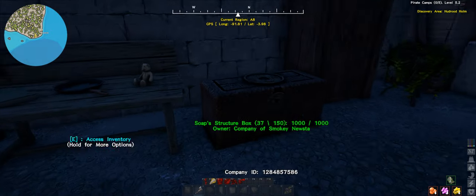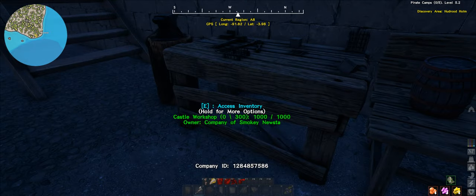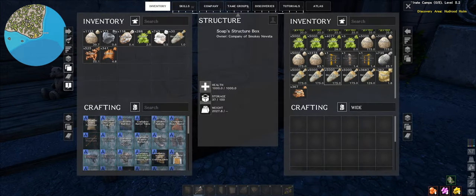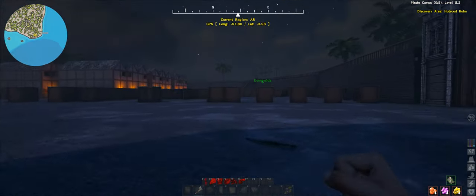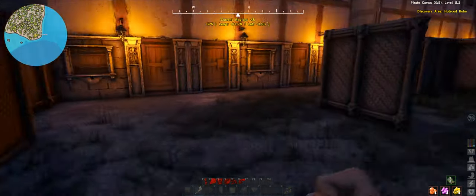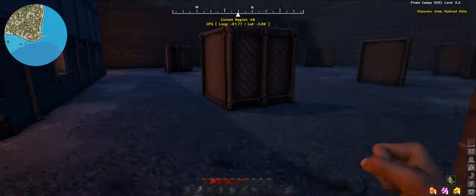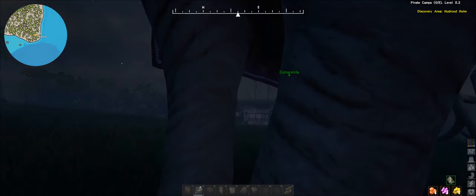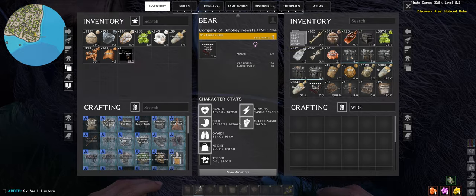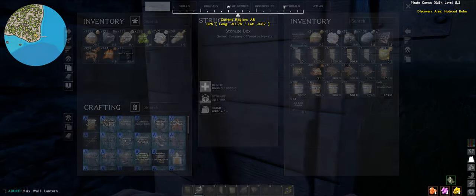Now we need lights. Did I happen to bring the lights? I probably threw them in this thing - I did not. Did I throw them in the elephant or bear? Most likely. So what I'm going to do is light this guy up. But that's going to be it for this episode guys - I hope you enjoyed it. If you did, don't forget to leave a like, comment, and subscribe. And as always, have a good one and I'll see you all next time. Wait, there's more than those - where the hell did I put the rest of the lanterns? There they are, I knew they were somewhere.